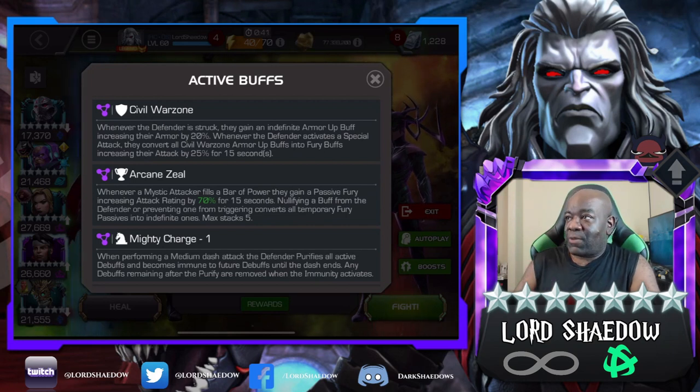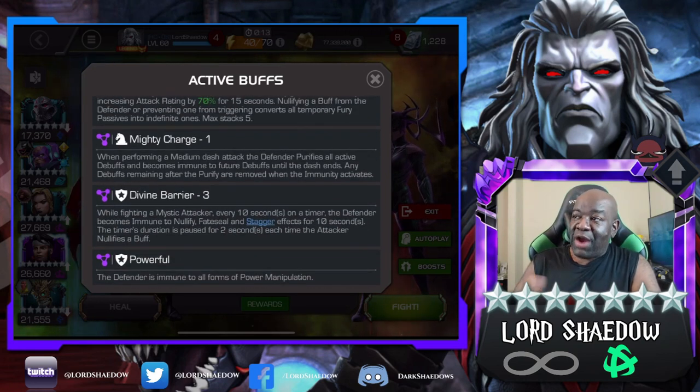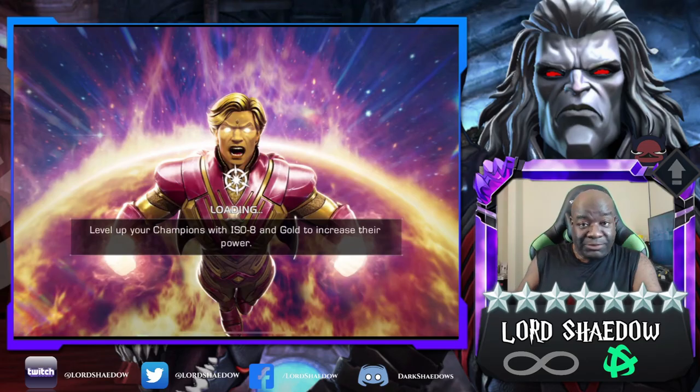Arcane Zeal: every time a mystic defender fills a bar of power they gain a passive fury. Nullifying a buff from the defender or preventing one from triggering converts all temporary furies into indefinite ones — so basically you nullify buffs, you get furies, you hit harder. Divine Barrier: watch out if you bring a mystic champion because they'll become nullify-immune for 10 seconds and are immune to all forms of power manipulation.